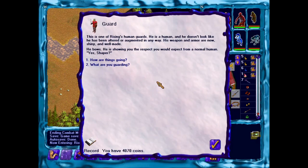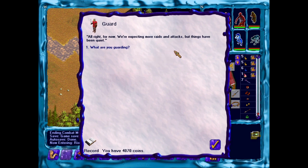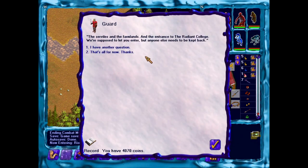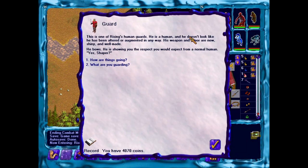This is one of Rising's human guards — a human who doesn't look altered or augmented in any way. His weapon and armor are new, shiny, and well made. He bows, showing the respect you'd expect from a normal human. He says things are alright for now — they're expecting more raids but things have been quiet. He's guarding the serviles, farmlands, and the entrance to the Radiant College. We're supposed to be let in, but anyone else needs to be kept back. Interesting — so we can enter the Radiant College, and we actually have a mission from the Awakened to sabotage the Radiant College's research.